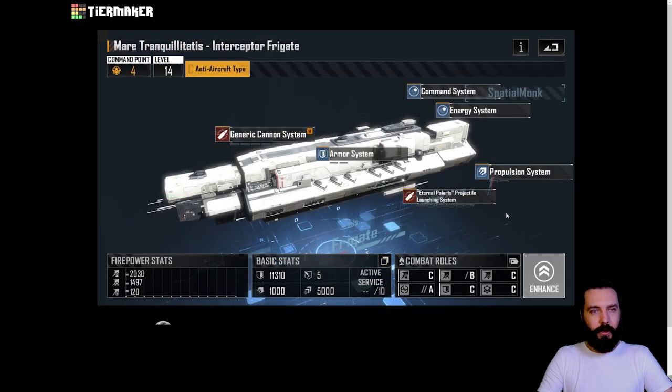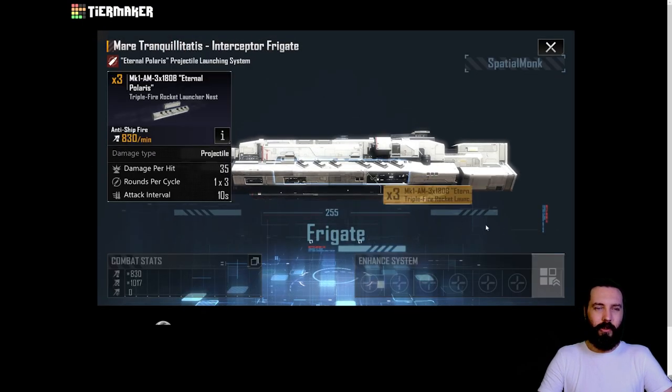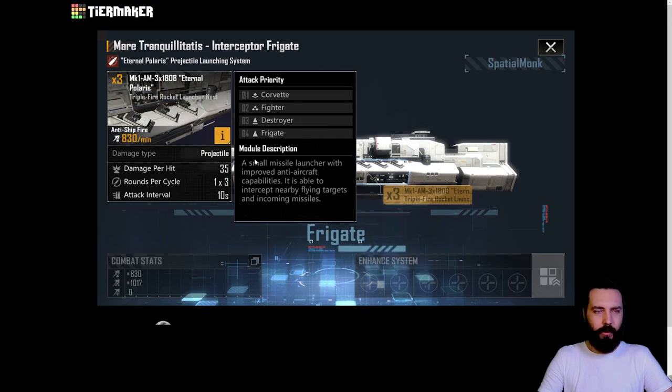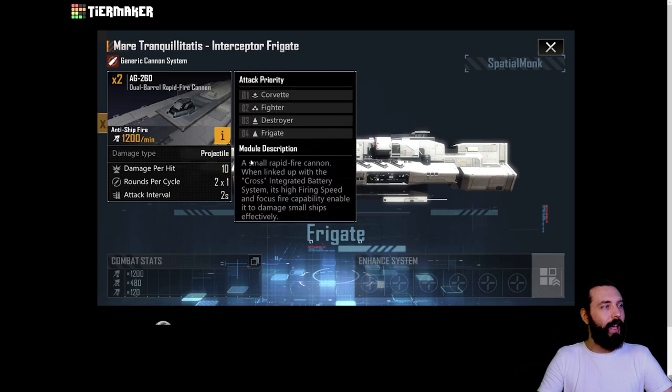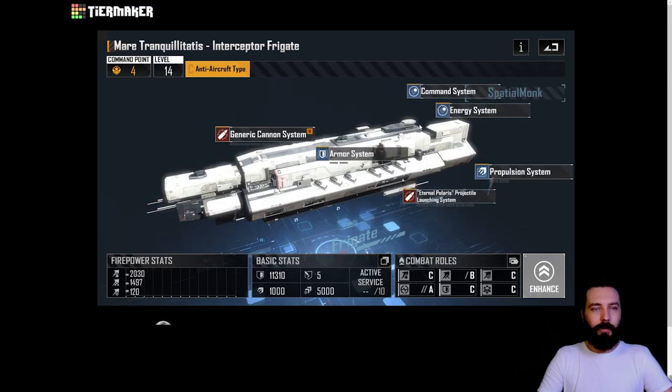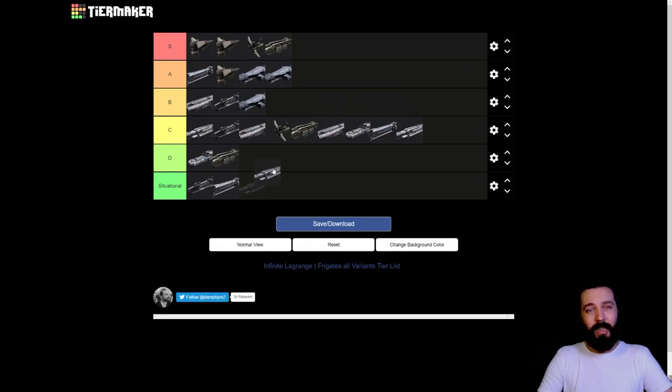We then have the anti-air rocket variant of the Mer Tranquilitatis - odd to have both an energy anti-air and a rocket anti-air. This one is based around anti-air rockets and also has the generic cannon system providing slightly more support in that position. Because missiles have issues hitting, it's probably back down near the bottom of anti-air - the UAV systems are probably better. C tier.